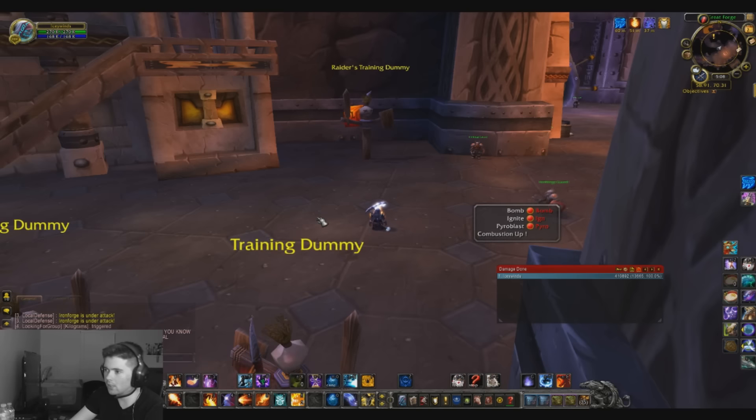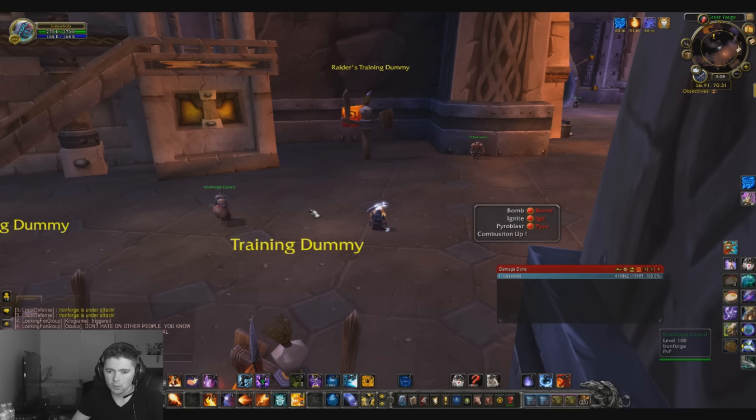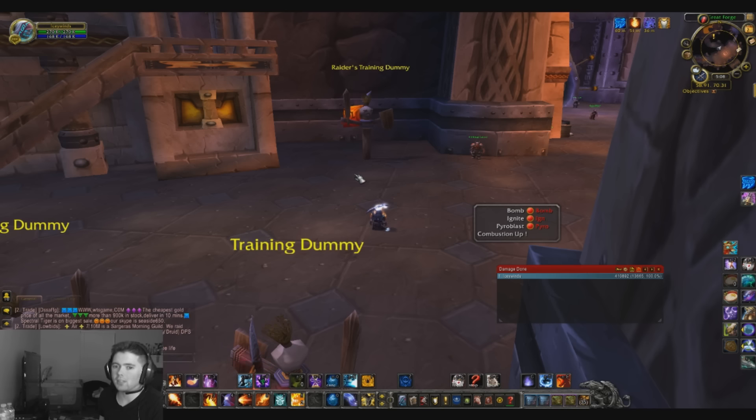The number one thing about Fire is it's so gear reliant. The reason is that we're heavily reliant on our crit — our crit needs to be very high. Without high crit, you're relying more on RNG, and Fire is all RNG because we rely on getting crits to proc our free Pyroblast. That's how we do all our damage. The lower your crit, the less likely you are to get a Pyroblast proc and the less damage you'll do.